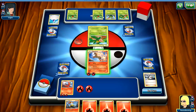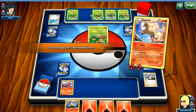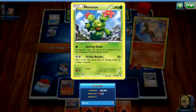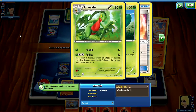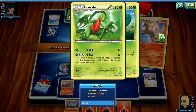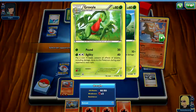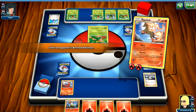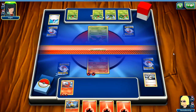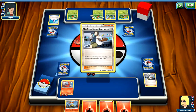I'm going to heal Rapidash, which costs me an energy, but I have an energy to replace it with. And I'm just going to attack. I'm going to Overrun onto Tropius — actually I should Overrun onto one of his weaker ones. That might make more sense, because maybe I could knock out one of the weaker ones while it's still on the bench.